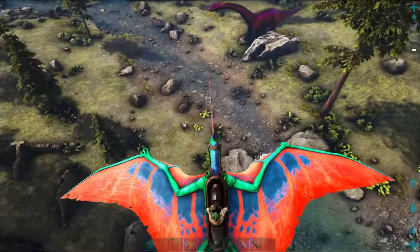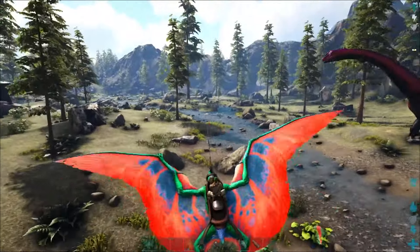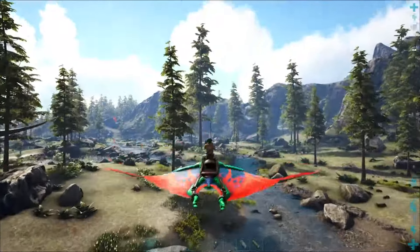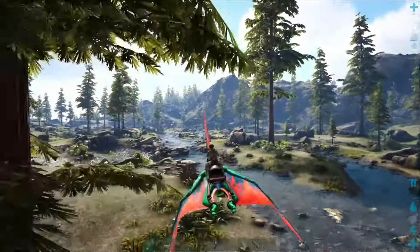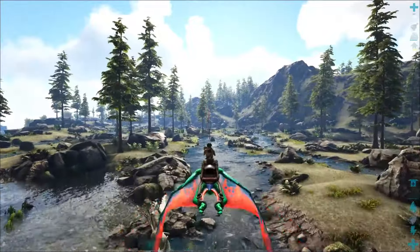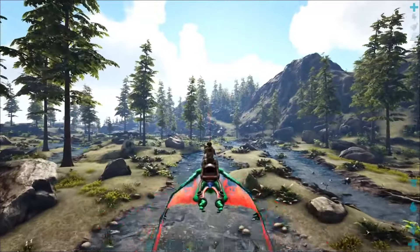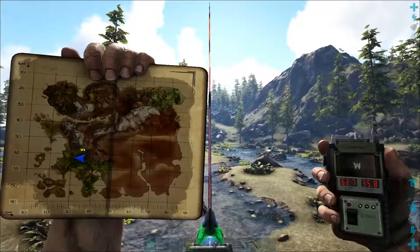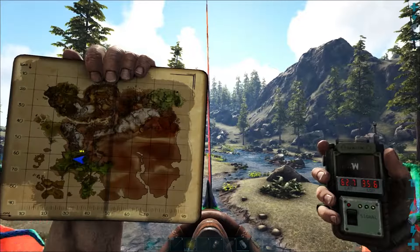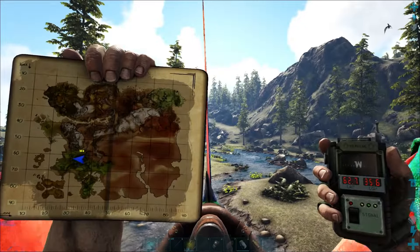Here we are at the last location. We've got a couple of beavers and their dams over this way, and there are some more up ahead. There is another dam off this way, another beaver — let's grab that location on the map. We're pretty far from the other locations, so it's nice they're spread out. We're at 62.7 degrees latitude and 35.6 degrees longitude.